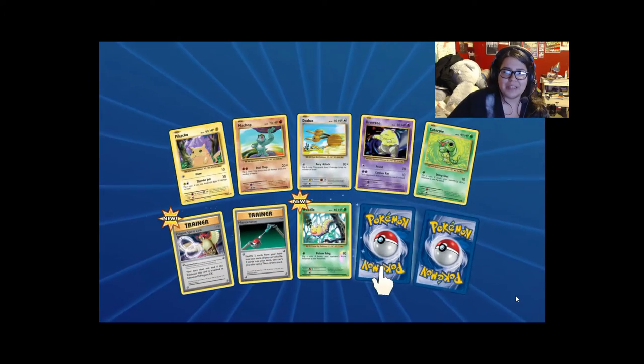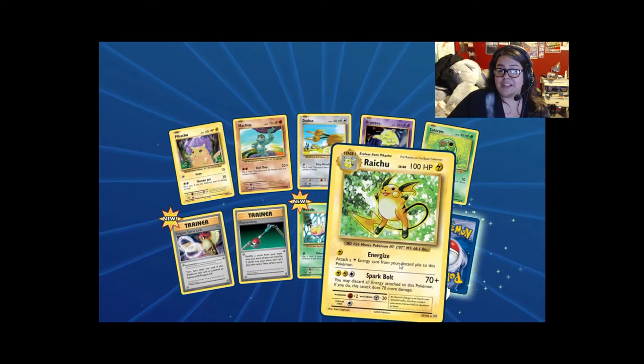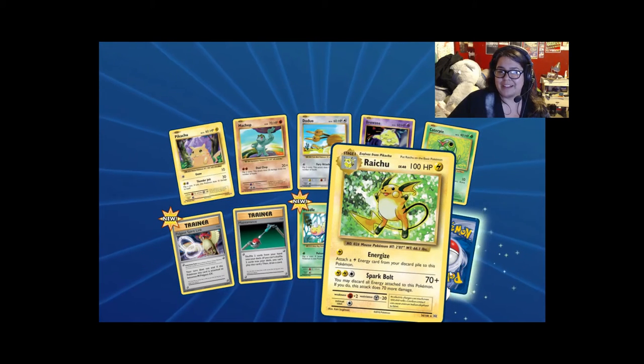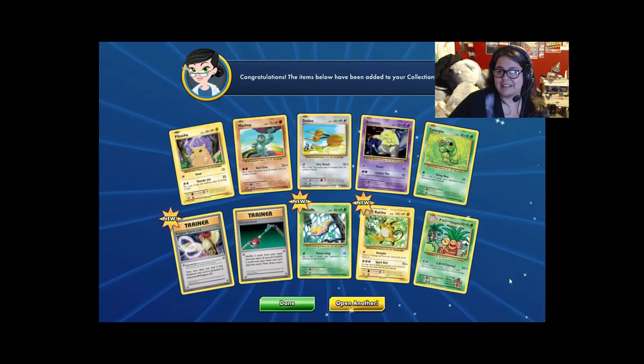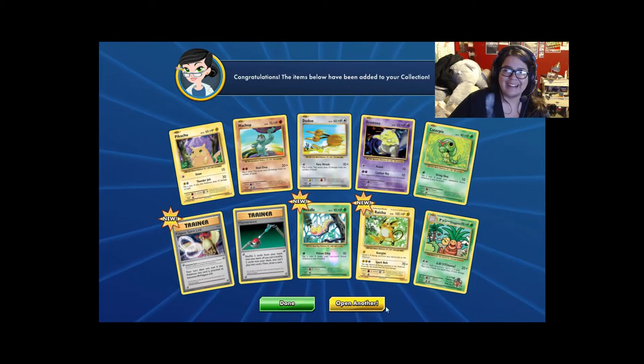Fat Pikachu, Pidgeot Spirit Link. We got Raichu — fun! And another Exeggutor. Let's keep going.